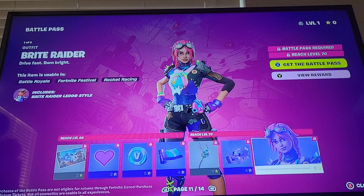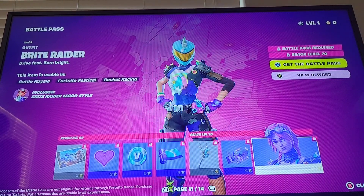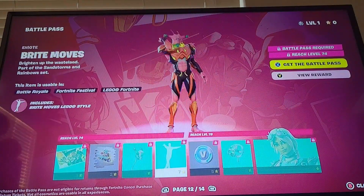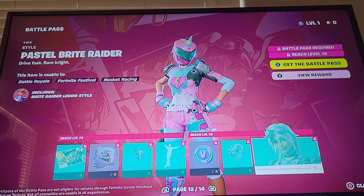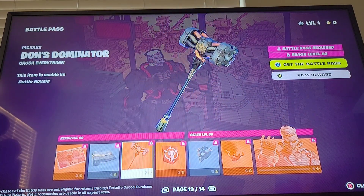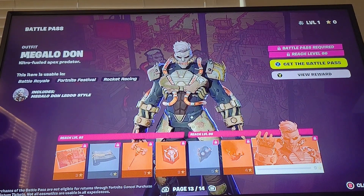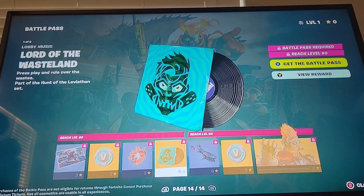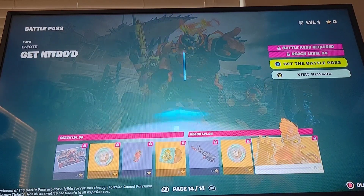Wasteland Drifter, Bright Raider, Dry Fast Burn Bright. Second style - okay yeah that's cool. Pastel, Bright Moves, Pastel Raider's Trophy, Pastel Bright Raider. Megalodon! Dons Dominator, Nitro Smog, and then Megalodon. Nitro Fuel, Apex Predator, Nitro Fusion, Lord of the Wasteland. Mobile Megalodon, and then Get Nitro.